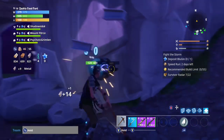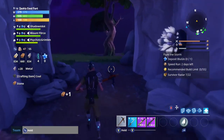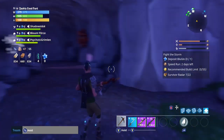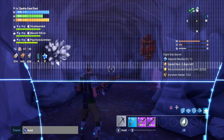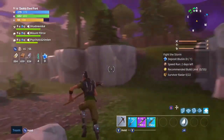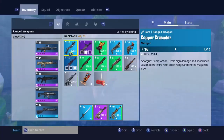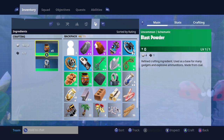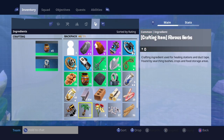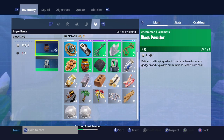You can keep searching this way — it's the easiest yet the longest way to find coal. Once you have all the materials you need, go into your inventory, then go all the way to the right on the top of your screen into crafting. You'll find blast powder, which costs four rough ore and only one piece of coal.